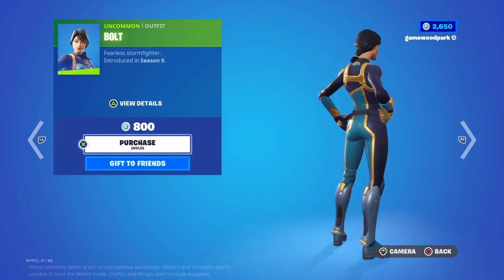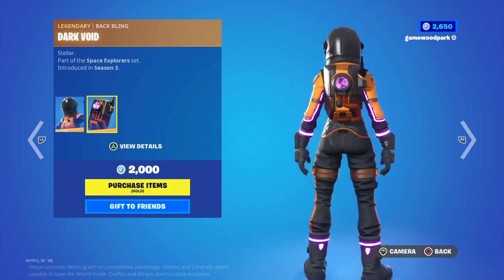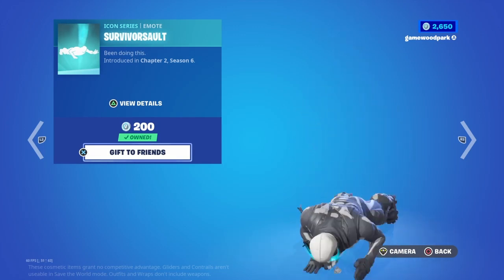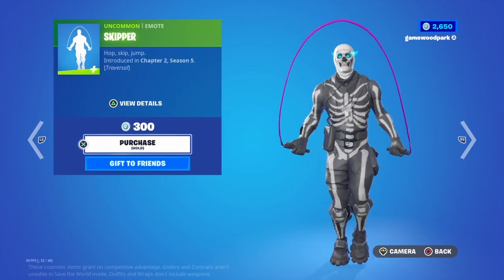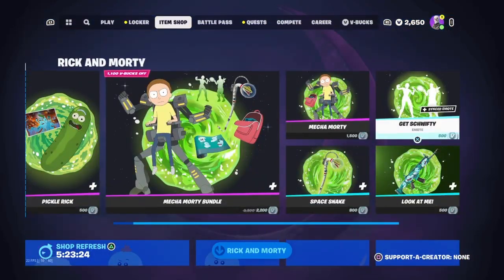Now we're on the daily section. We have Buls from Season 9, a pretty OG skin, and Dark Vanguard from Season 3 with his back bling Dark Void. Then we have the pickaxe Lamp, an emote Surrago, a saw emote, Moon Bounce — Moon Bounce used to be a rare emote — and Skipper. That's basically the item shop for today.